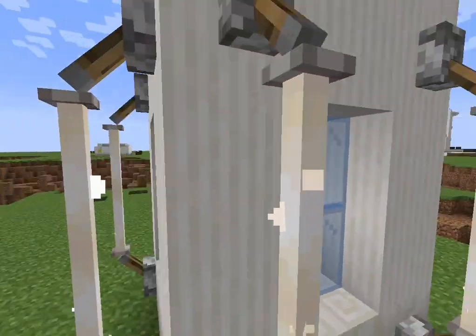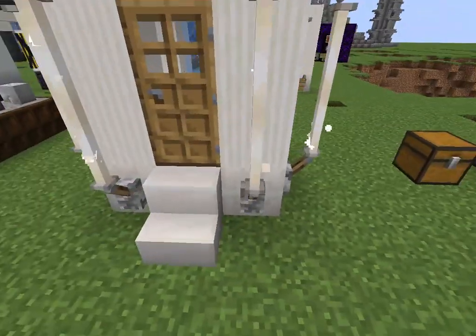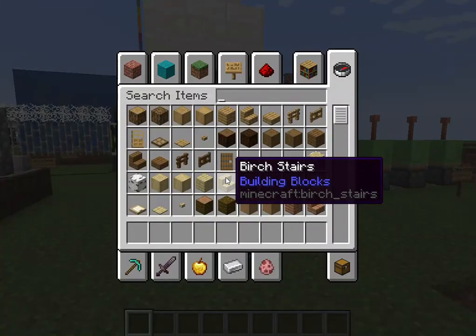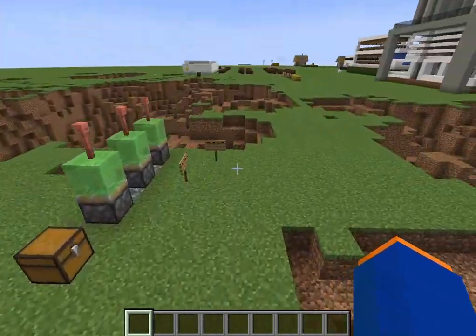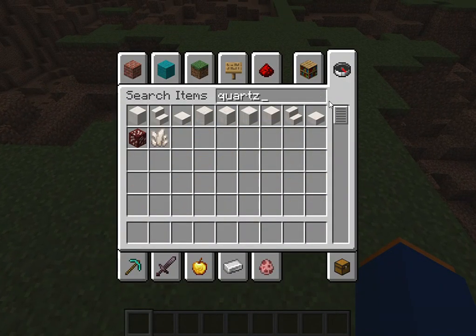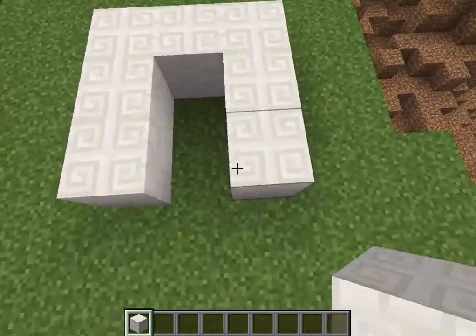We also got some decorations with levers, end rods, and glass windows. I will show you how to make it. First let's go - we're gonna get some of this material here. I'm gonna put three blocks and another two blocks.